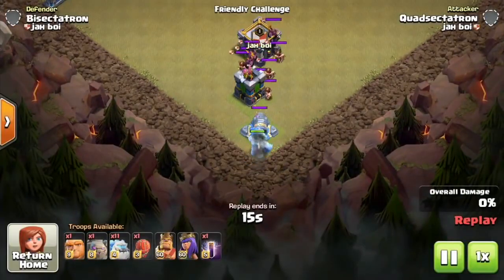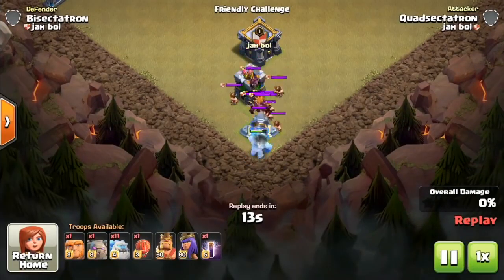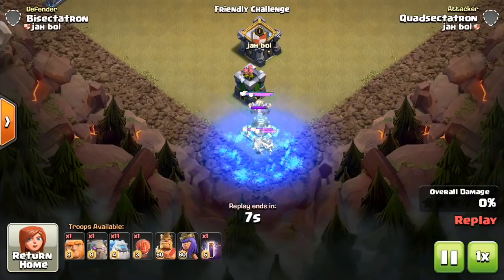Let's take a look at it against some air CC troops. Yes, it can freeze air troops. Think of it as like an actual freeze spell being placed where the ice golem is as soon as it dies.